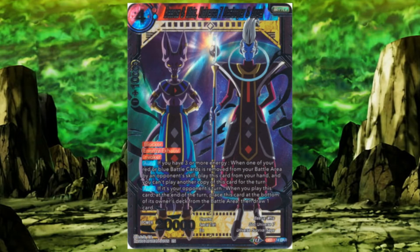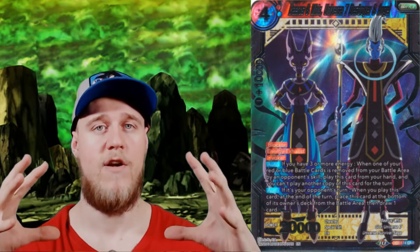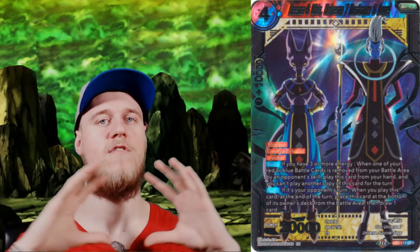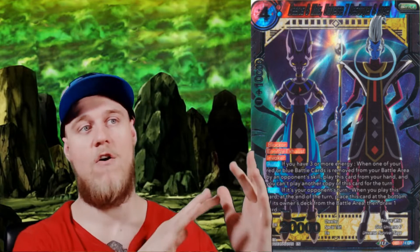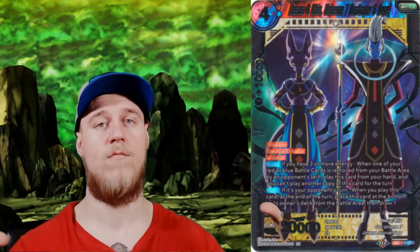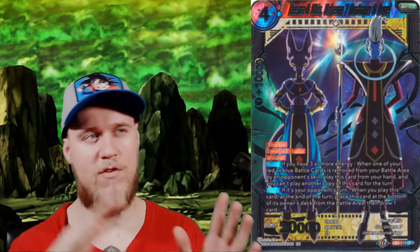Up next are Beerus and Whis. This is part of the Destroyer and Angel Rares, which honestly looks super dope. There is one for each god of the 12 universes, and behind each of them is their universe inside of a big sphere ball. Like in the anime when they show all the universes in a circle rotation all colored differently — that's how all these cards look. And if you line them all up next to each other, they all go together and it looks so cool. I had to go with Beerus and Whis because those are my boys.